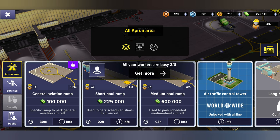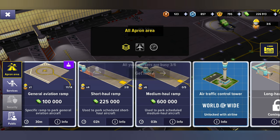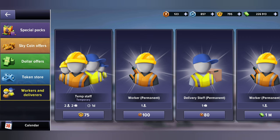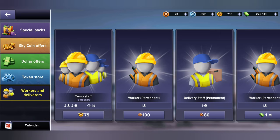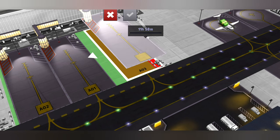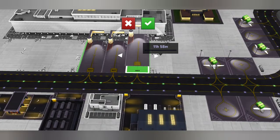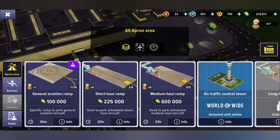If I really wanted to I could go and put a medium or short haul ramp here, but right now my workers are all busy so we're not going to disturb them too much. Maybe we can buy one extra — we just need one permanent worker and we do have some cash for it, so let's go for it and see if I can build a medium haul ramp.